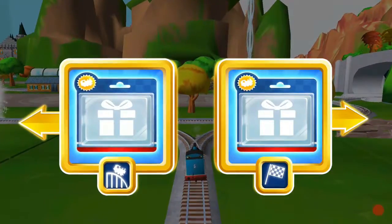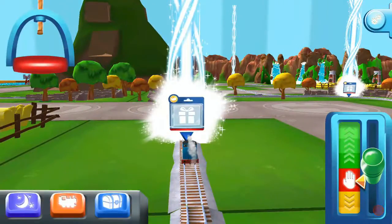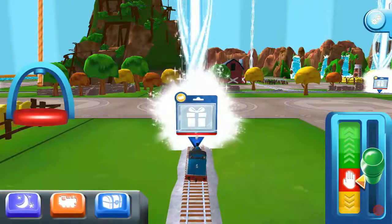Left leads to The Crazy Coaster Mountain. Right leads to The Lava Quarry. Next stop, Crazy Coaster Mountain.